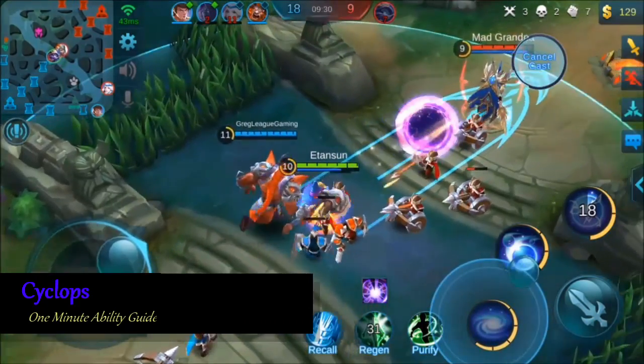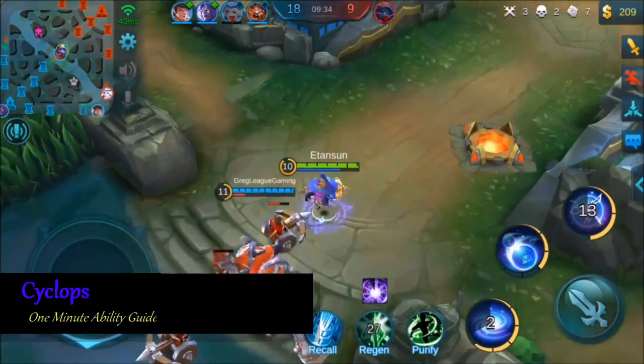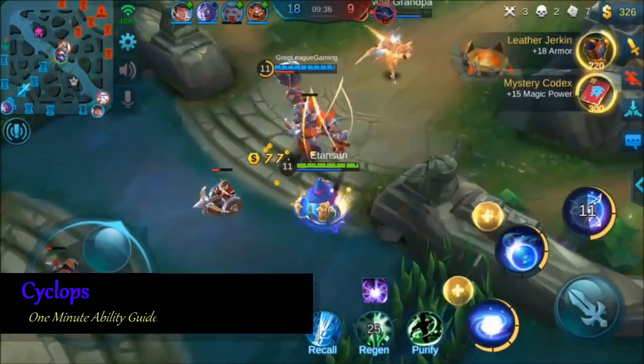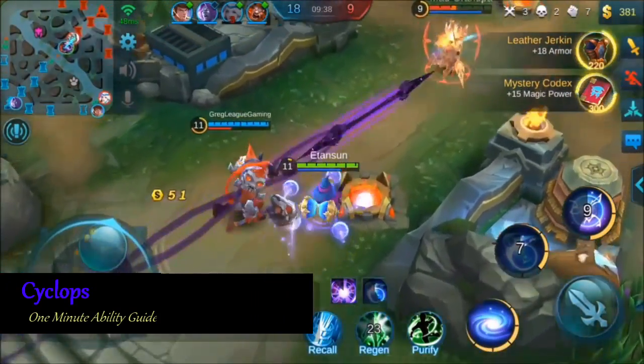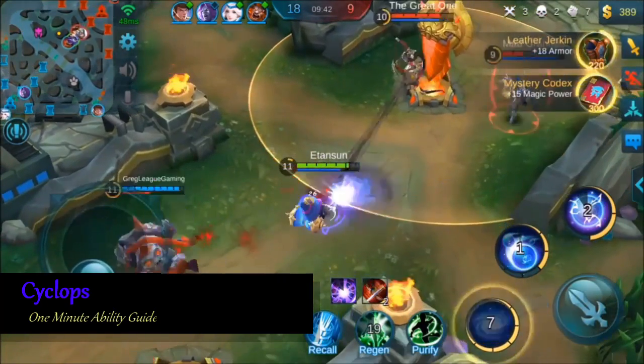Cyclops' ult is one of the best crowd control abilities in the game. Even though it's a root and not a stun, it's still great for either A, picking out the enemy target that you want to kill, or B, neutralizing a very effective backline diver like Karina, for example.